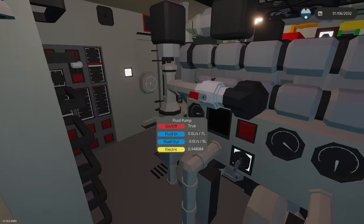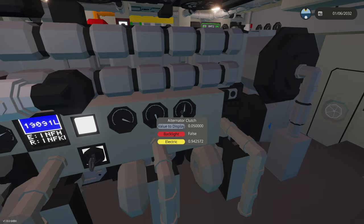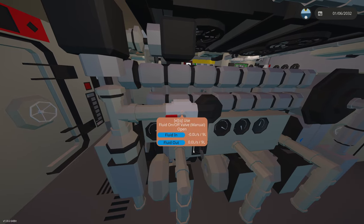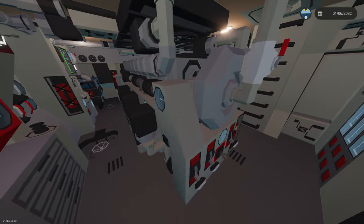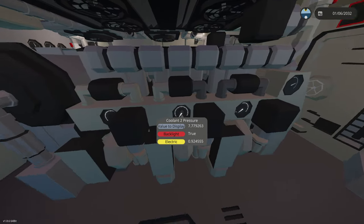Then we have the engineer seat right here where they can sit down and maintain the engines. We have a fuel calculator right there, fuel pressure, engine RPM, engine temperature, and alternator clutch — a whole bunch of controls. On this side we have a fuel cutoff valve — use this if the engine explodes, it'll immediately turn off the engine in about two seconds. The air and exhaust ones don't work immediately. Right over here we have exhaust pressure, coolant three, coolant two, coolant one pressure.